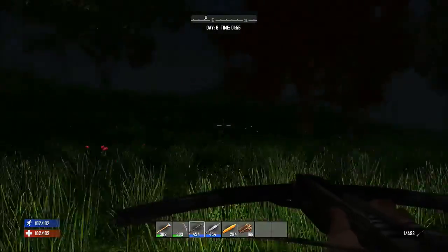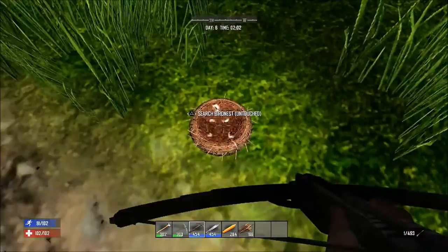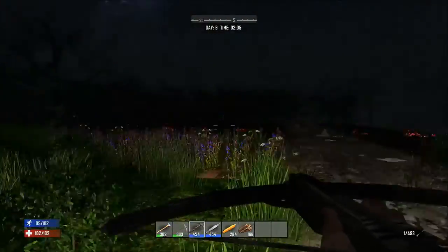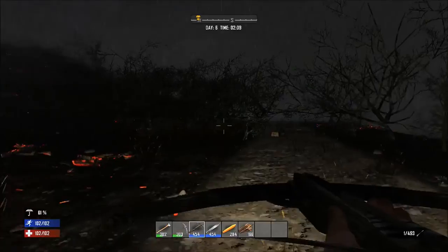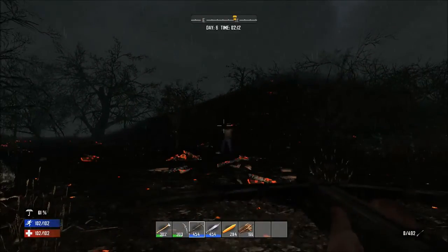Once you've cleared out the area of all animals and you've gotten your bird's nests, go ahead and begin making your way south. If you're anywhere in the area of a supply drop, begin making your way to your supply drop and collect it.